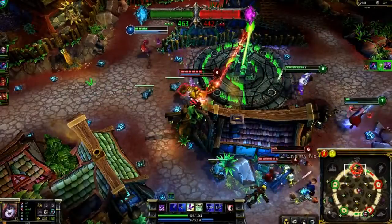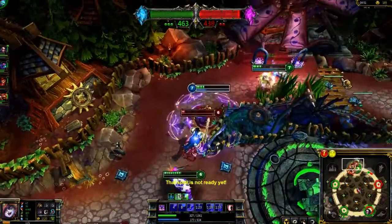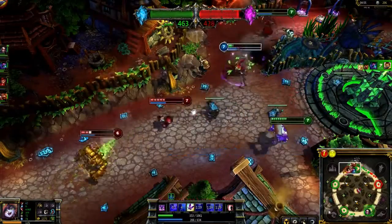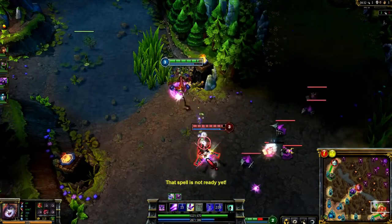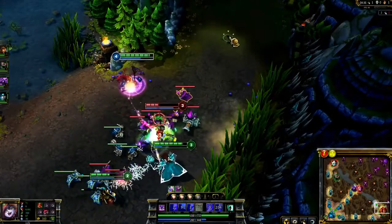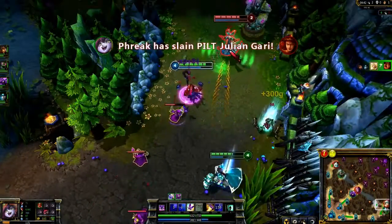Lulu is exceptional at saving champions in sticky situations. Here I Wild Growth myself to keep myself alive against Blitzcrank. I use Whimsy for movement speed to keep Blitzcrank and Garen from touching me, and we pick up the kill on Garen. Though Lulu is a support, I also play her as a jungler. To gank, lead with Whimsy into health picks, and then land an easy Glitter Lance. This combo will deal significant damage and pick up kills with your team. Keep staying in front of your target and move in between attacks to keep the damage up.